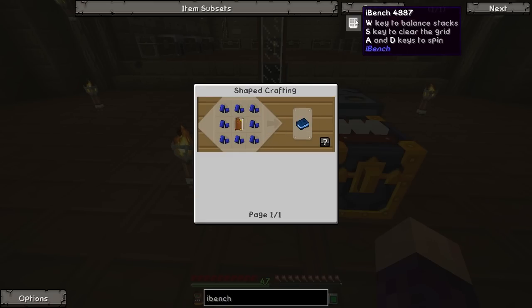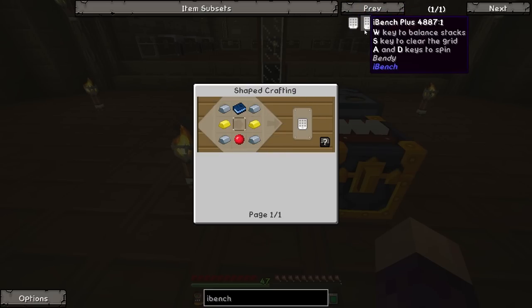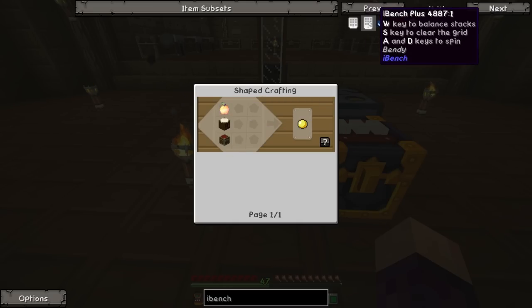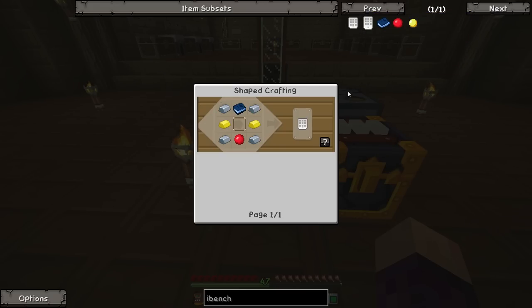We're going to go ahead and make ourselves an iBench. It's fairly simple to make: we need the blueprints which are made using lapis and a book, the crafting core which is made using an apple, a crafting table and a chest, then some gold, iron, and a glass pane. There is an iBench Plus which is a little bit more expensive, requiring a golden apple instead of a normal apple. I have no idea what the difference is - I think it might just be bigger, kind of a play on the iPhone and iPhone Plus. The wiki just says 'better' in a sarcastic air quotes way.